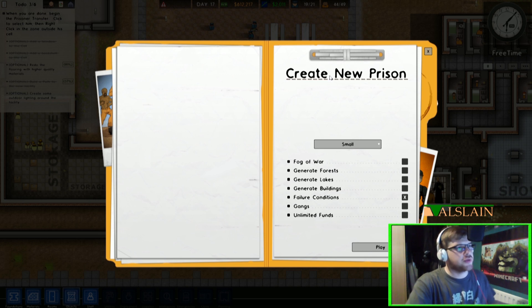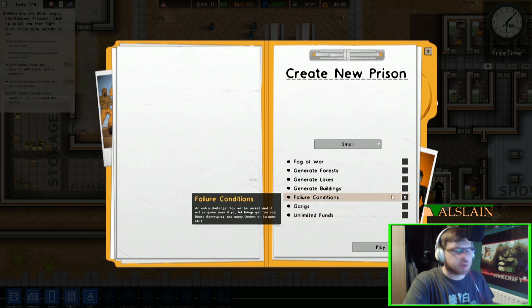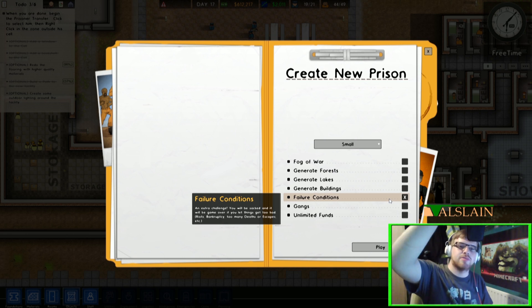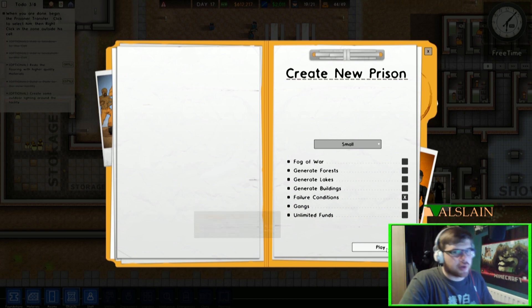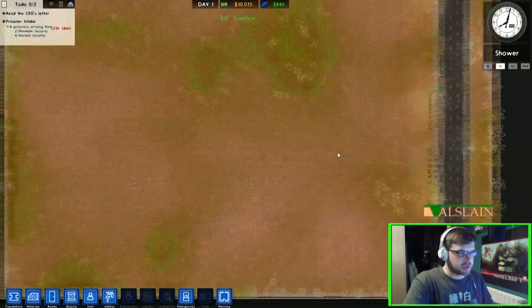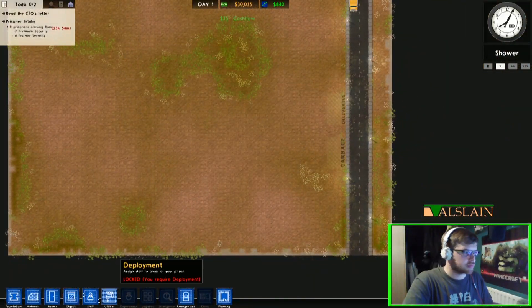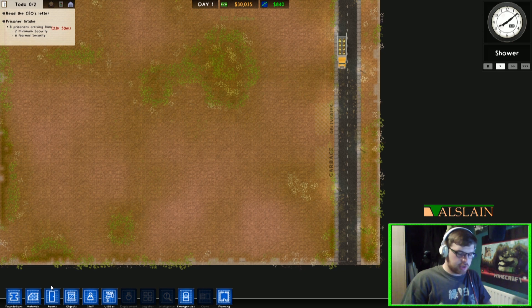As you can see, we have our 'Create New Prison' screen open. We're going to start with a small prison. Everything is turned off except for failure conditions, because we still want to have some sort of challenge — if we don't have failure conditions on, there's no real challenge. I do apologise for the noises.